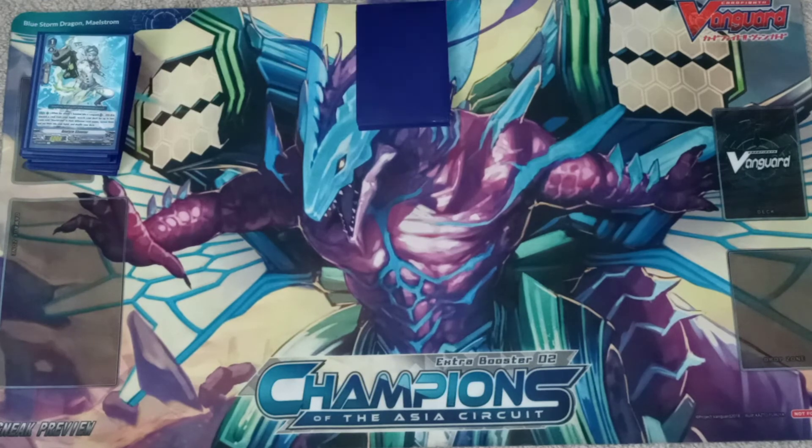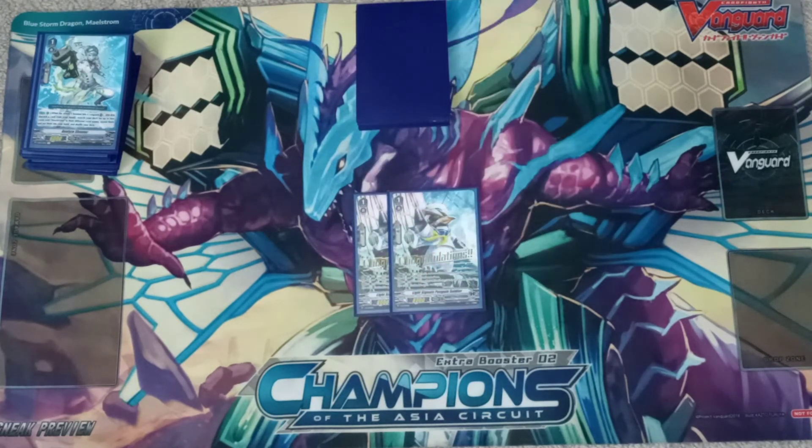A crucial part of any Aquaforce deck is Light Signals Penguin Soldier. Act skill: rest one rear-guard unit, and the unit in the same column gets plus 5k power. His other skill — at the fourth attack, you retire him and Counter Charge one.